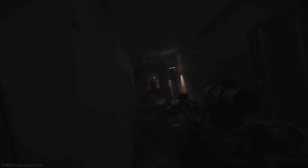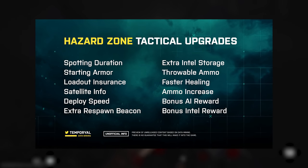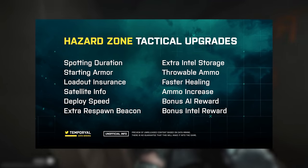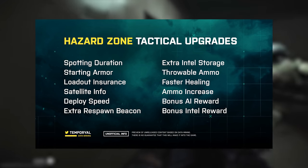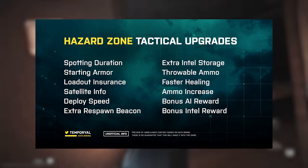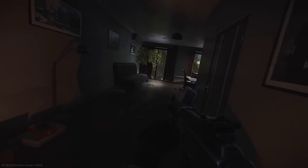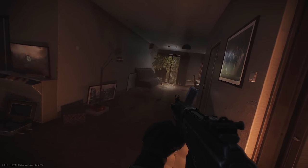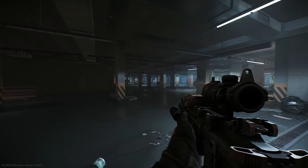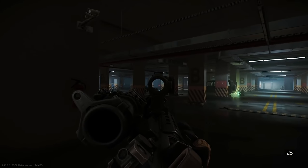To help you survive a match, Hazard Zone offers a variety of tactical upgrades including Spotting Duration, Starting Armor, Loadout Insurance, Satellite Info, Deploy Speed, Extra Respawn Beacon, Extra Intel Storage, Throwable Ammo, Faster Healing, Ammo Increase, Bonus AI Rewards, and Bonus Intel Rewards. It's tough to say what role specialists will play, as some of these tactical upgrades overlap with specialist loadout options like ammo crates, so specialists may be either modified or replaced with standard soldiers without special abilities.